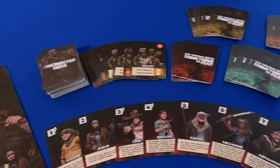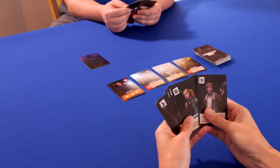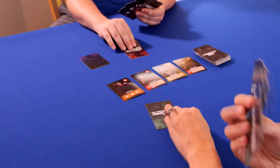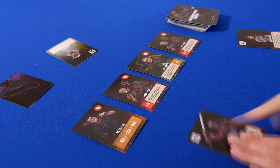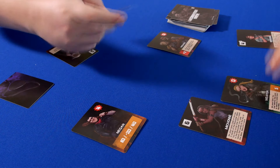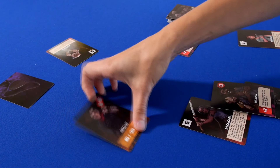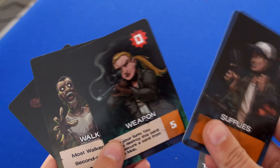We have a copy, so let's go ahead and take a look. In Walking Dead: Something to Fear, each player will simultaneously choose a survivor to play from their hand. Players will then take turns based on the initiative order of their survivor. Each player will have the option of choosing an encounter card from the cards showing in that round. The encounter cards can be zombies, human enemies, wounds, weapons, and supplies.